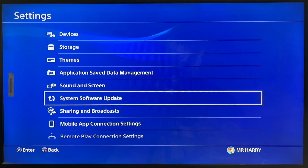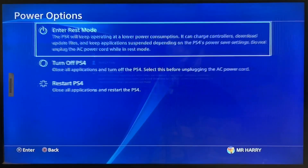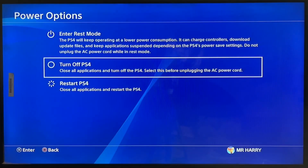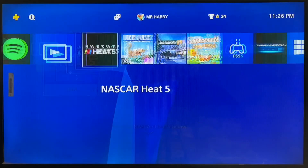Go to Safe Mode and select Rebuild Database. Simply rebuild the database — after rebuilding, corrupted files will be deleted. Then get back to your home menu and everything should be fine. That's how you can fix this issue.